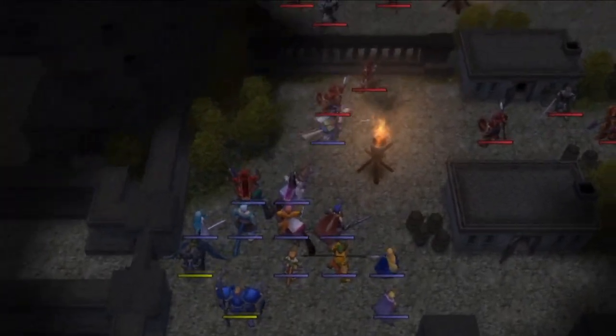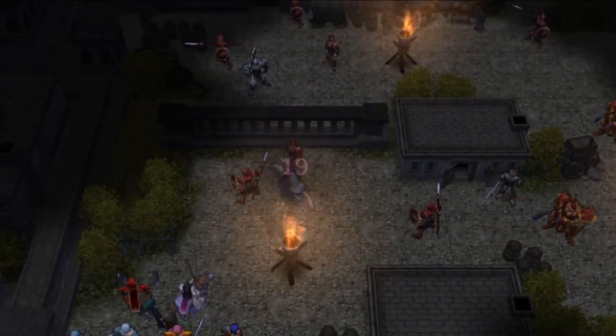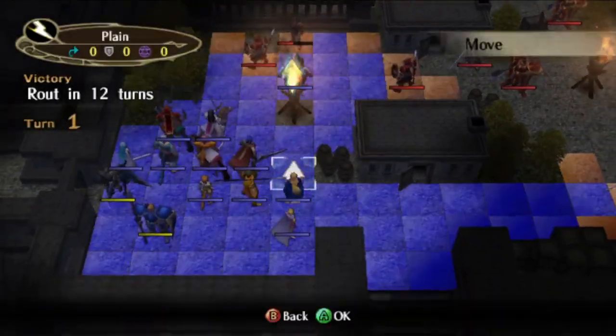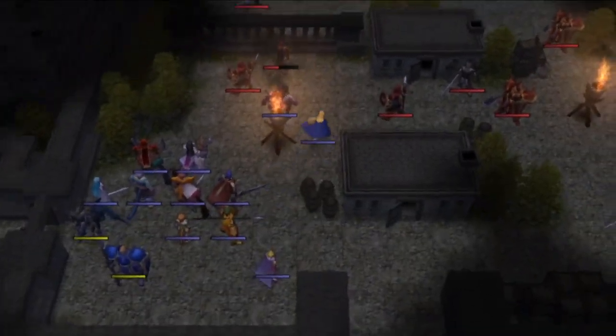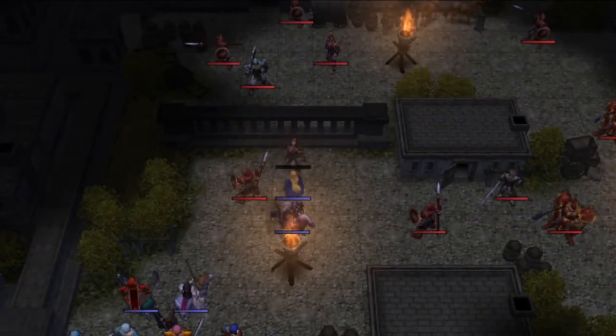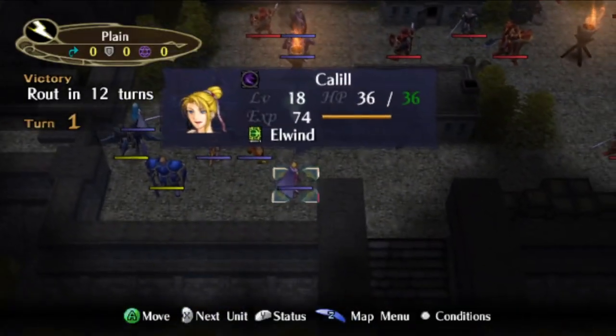3-1 is the second consecutive map of a predetermined deployment formation. The objective is to route the enemy army within 12 turns, which is almost insulting at this point. This is complicated somewhat by Fog of War, but there are three lit torches on the map providing us vision. Between that and the fact that we know where all the enemies are, the fog isn't a huge deal.